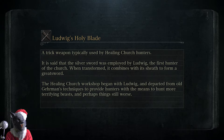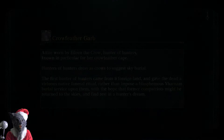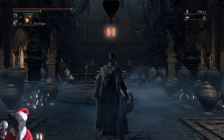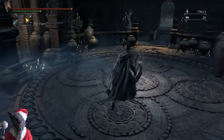Ludwig's Holy Blade. I think that's why this is called the Old Hunters — some of the bosses in this expansion actually have their weapons in the main game. Like Ludwig's Holy Blade, which you get in the main game. In this expansion, the first boss we're going to fight is actually Ludwig himself. So that's sort of what this is about — the Old Hunters.